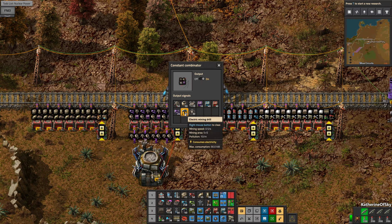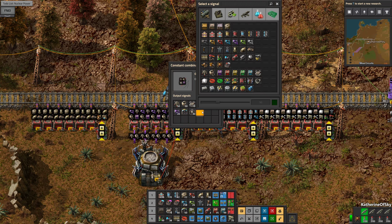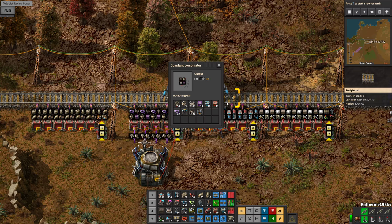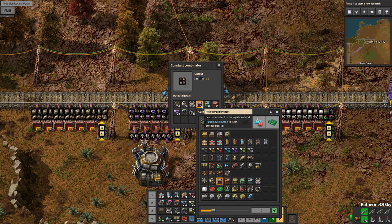Furnaces we do not need. Mining we also don't need — we'll put it to zero, and we'll also put furnaces to zero, just in case we happen to share this building train station with another one. Because that might come into play at some point.